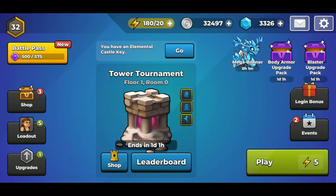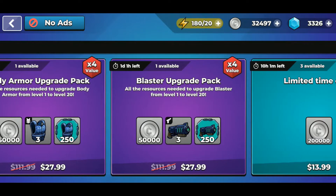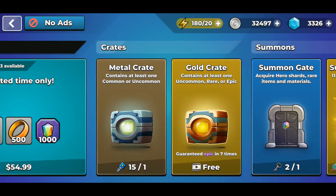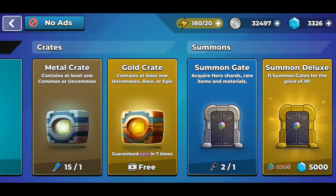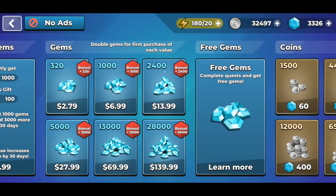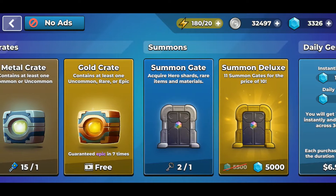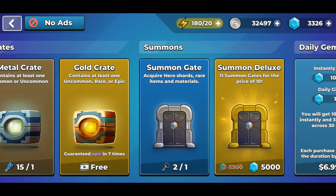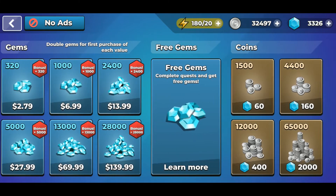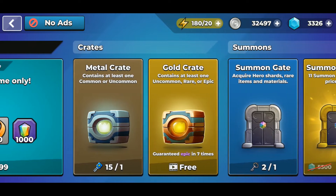Hey guys, welcome back. Today it's a really different type of video — no promo code or anything. We're just going to be running through these metal crates and summon gates and see what we get. Hopefully we get something really good, and hopefully next video I do something like this, I will have the summon gate deluxe available. It's just a couple more thousand gems and I'm hoping I can get that pretty soon.